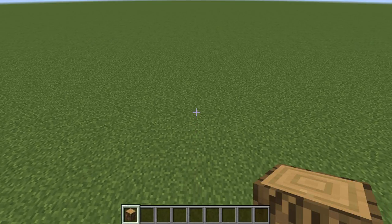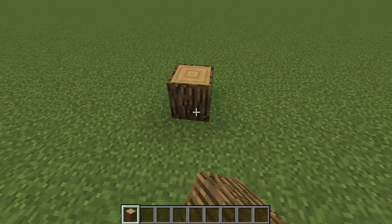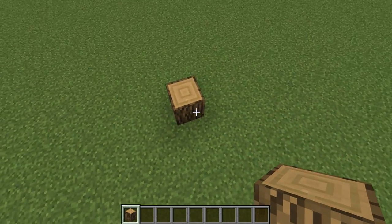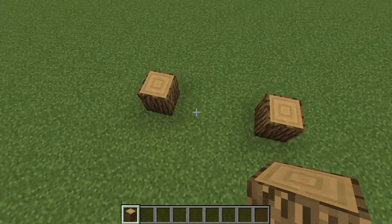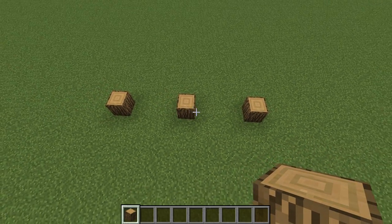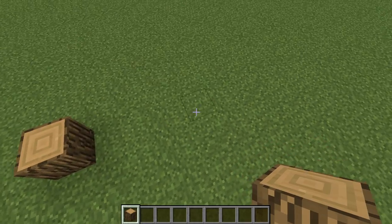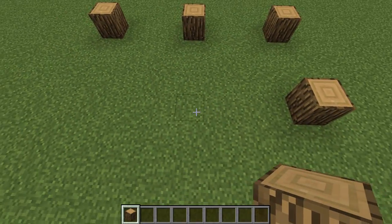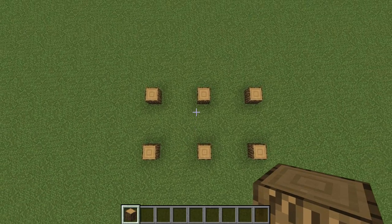To begin this build we are going to make the foundation and the layout first. Start off with a block of oak logs facing upwards, then go three blocks and then another one. Three blocks and then another one, so we have three in a row. From this block, move three blocks in, then three blocks and another one, and then three blocks and another one, so you have a shape like this.